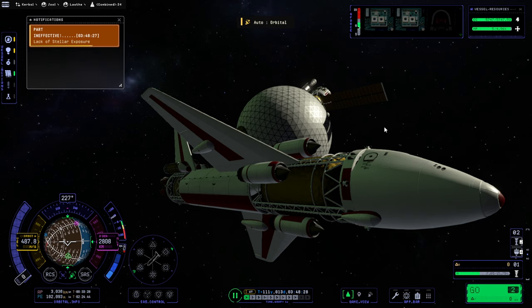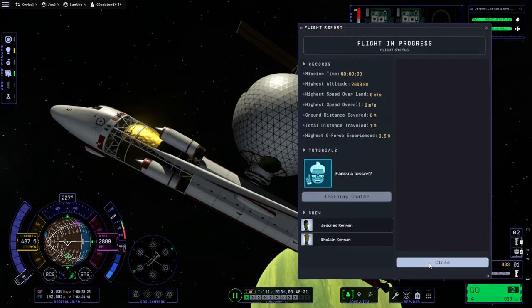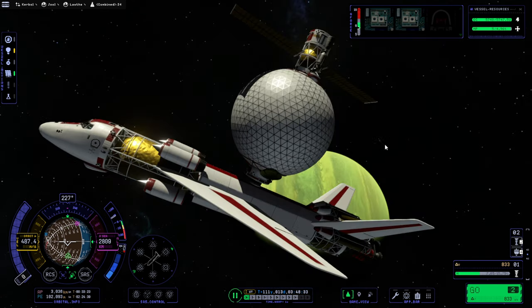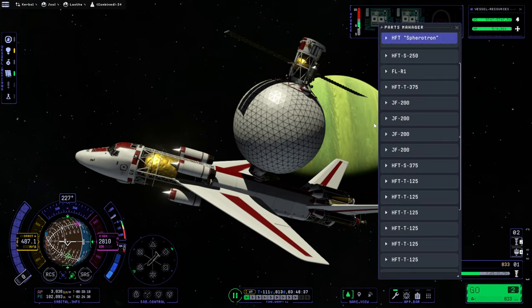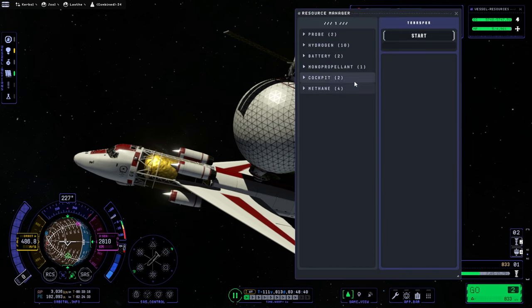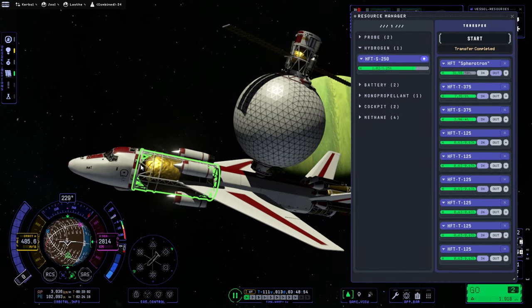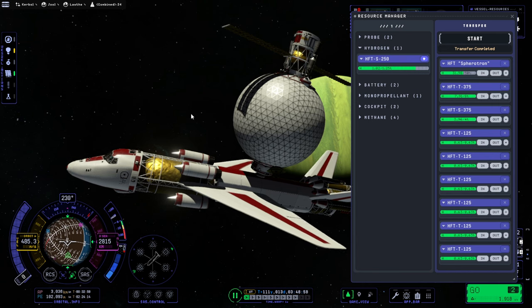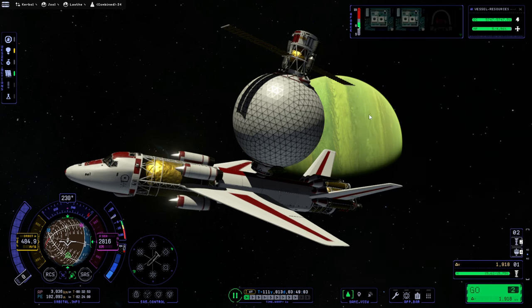It looked like it was gonna bounce off but then it connected. Whatever you say — I don't remember the 30Gs, but 0.5Gs I also don't believe, but anyway. Can't trust anything with this. Resource manager: nitrogen, spherotron — well the spherotron still has plenty. That's the tank on the spherotron itself, so we don't need to worry about that. Seems like it did its job.